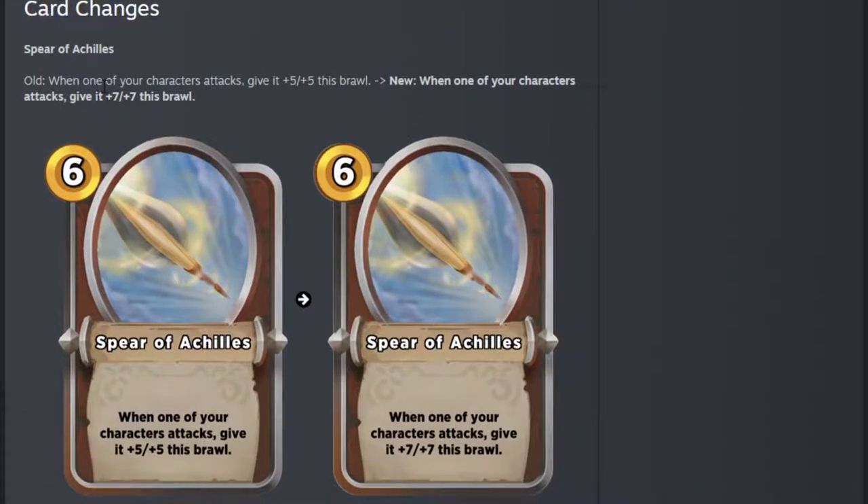Spear of Achilles — I actually use this a certain amount anyway, even when it was plus 5 plus 5 and plus 7 plus 7. It doesn't really buff it much but it does buff it. So there you go.